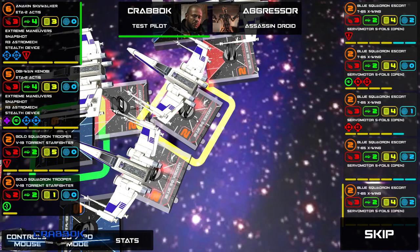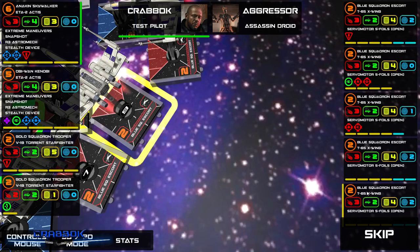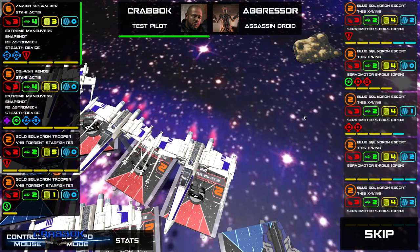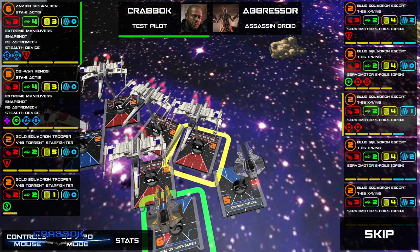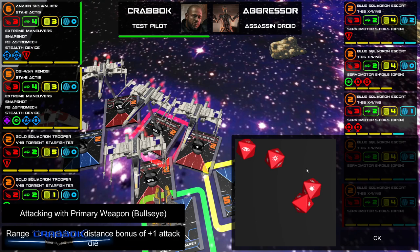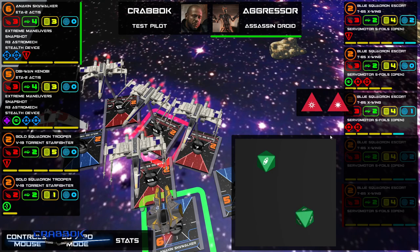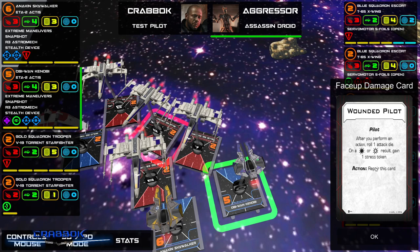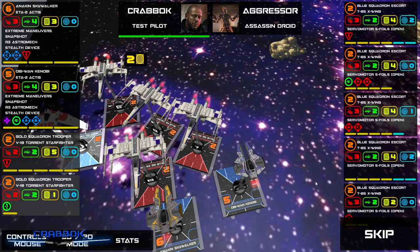Anakin is going first. I think Obi-Wan and I can both get this guy. He's number nine at full health. We each have target locks on him but I'm not going to kill him — that's five damage needed. What about this guy? I'm touching him. I guess I'll go for this guy in bullseye. If only I had re-rolls — two damage, not bad. Obi-Wan is rolling fire today! Some damage on that dude.